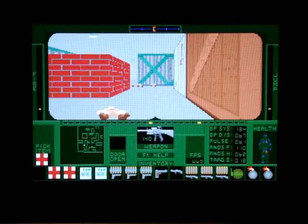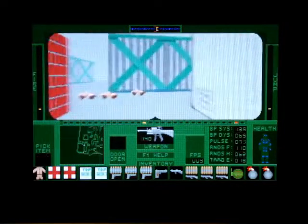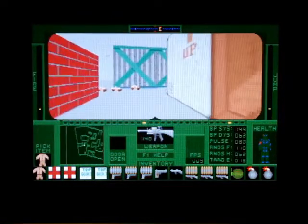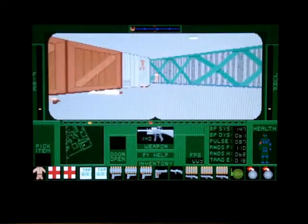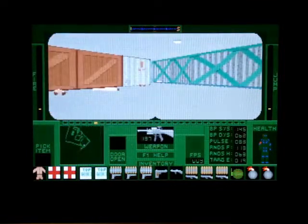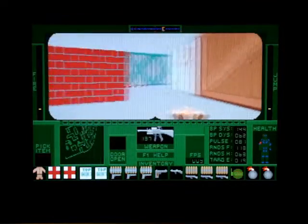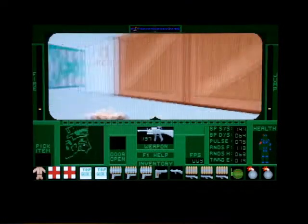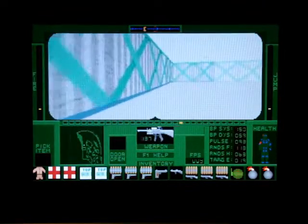I got wounded - you can see the red spots on my body - so I'm taking a health pack right now. We also picked up a uniform here, you can see it in my inventory. Look at that - you can undress the dead enemies and take their uniform, which gives a little extra protection. It's a neat gimmick.